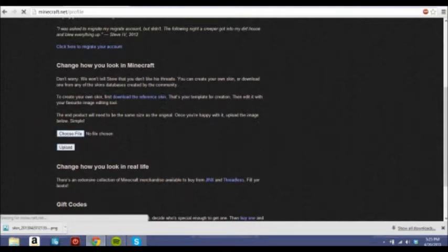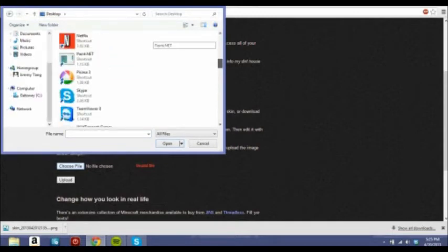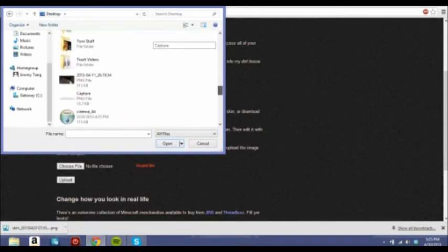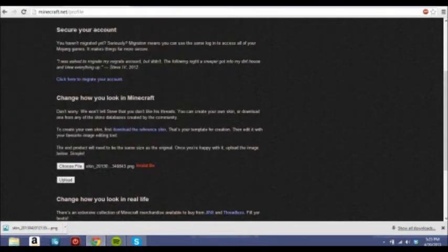Click "Upload" — or sorry — click "Choose File." Now go to wherever you saved it: it could be in your Downloads folder or wherever your downloads go, but you can also go to the Desktop. Mine's a little unorganized, so just scroll through and find the skin file. Okay, now click Upload.